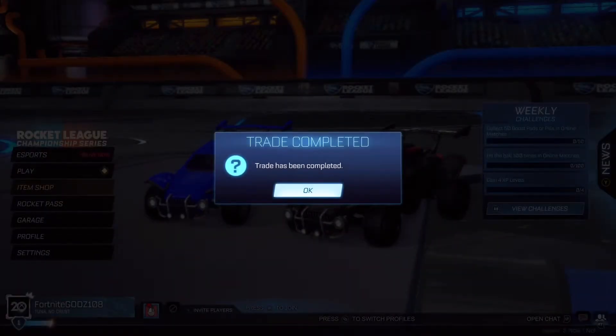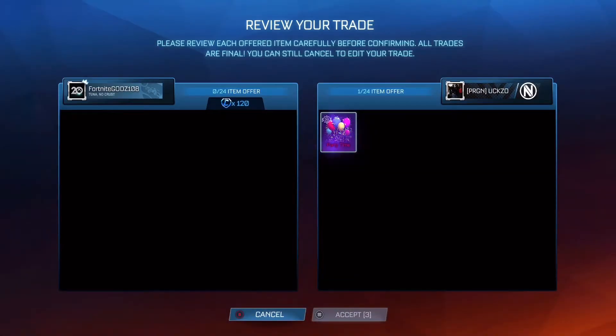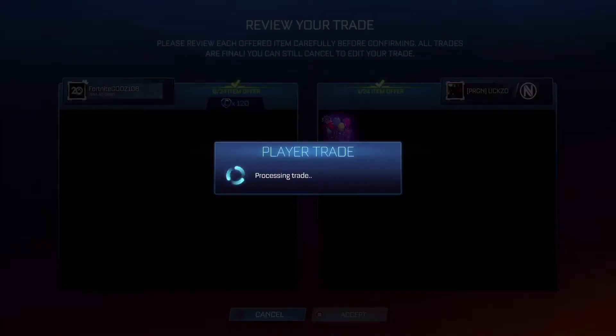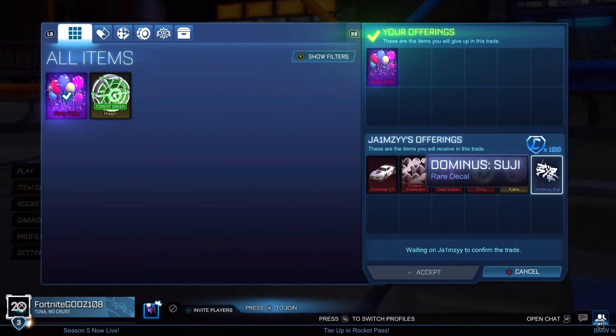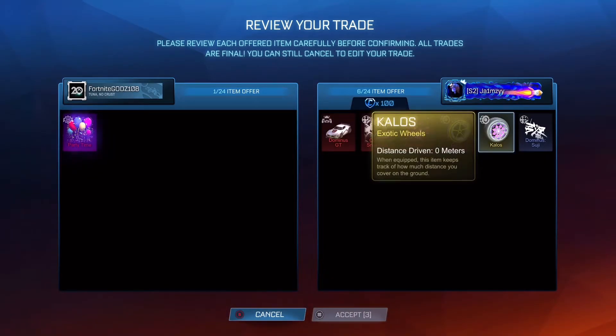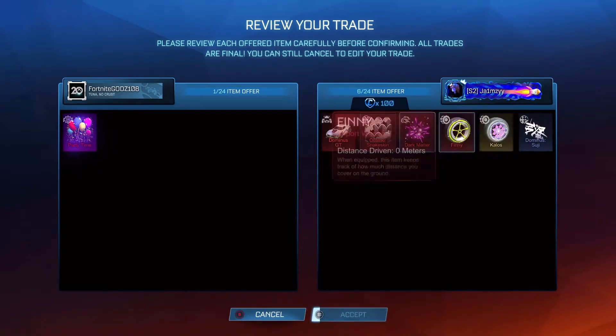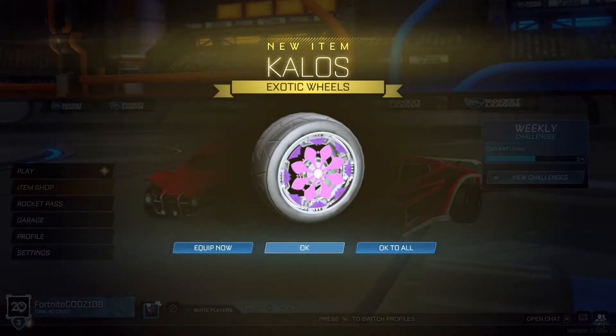So now my inventory is just above 100 credits, and I've also got the Forest Green Wheel, which is going to be very hard to sell because it can't be traded up and no one really likes it. But I do manage to get myself a Party Time for 120 credits, and I believe it is 200 to 300. So that is going to be the best trade of the video so far, and black markets do tend to be very easy to sell because they're very high in demand. Everyone wants to get their first black market, and Party Time isn't even that bad. So if you want to get a lot of profit, make sure to try and go for the black markets.